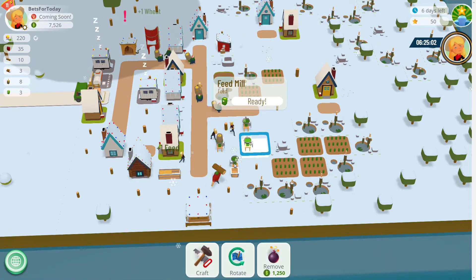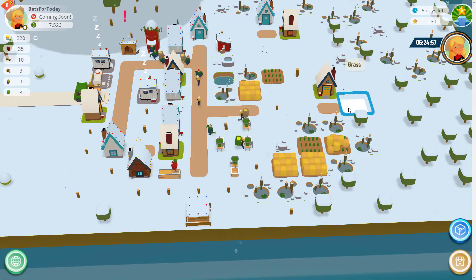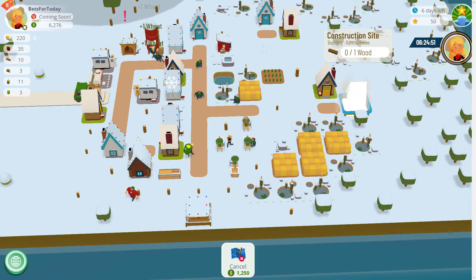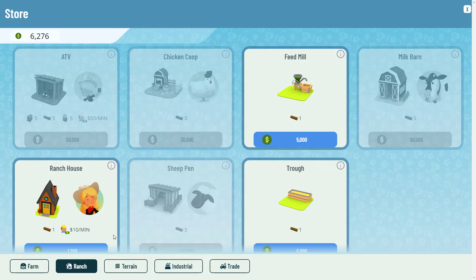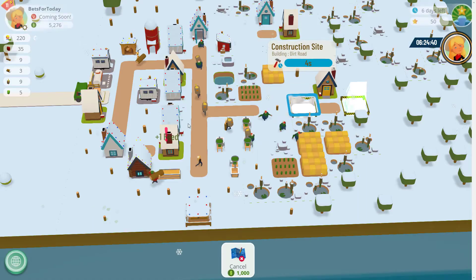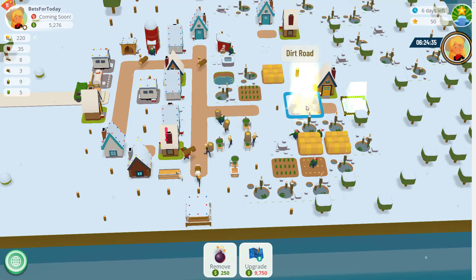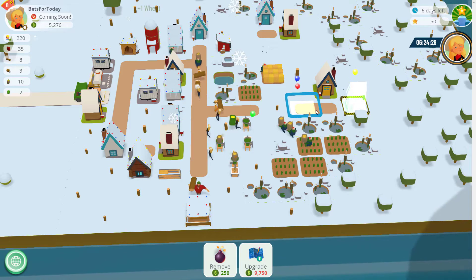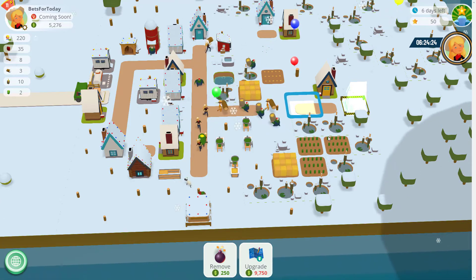Let's pop another rancher on there. Again, the poor builder has to go all the way across. I'll put a road on there just to make it slightly quicker. If you want to save extra cash you don't have to build these roads — you can leave it, they'll get there anyway. But once they get onto the road they will speed up. It's only tiny little bits but it does help.